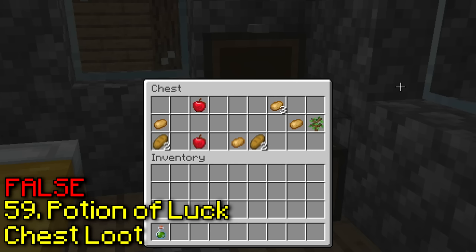Naming your seed 'cherry blossom' spawns you in a cherry blossom biome. It's true, but it's the smallest cherry blossom biome I've ever seen. Are all sheep pink in a cherry blossom biome? This one isn't true, but let's just pretend it is — it looks a lot better this way.